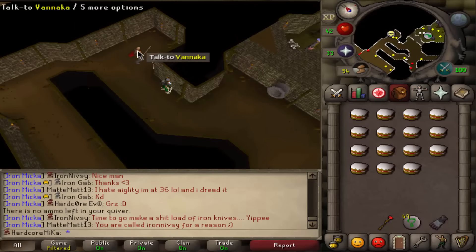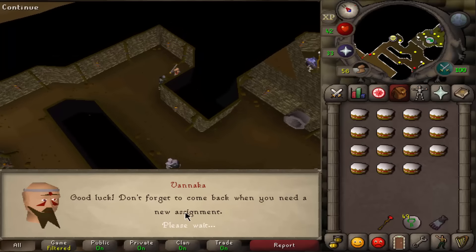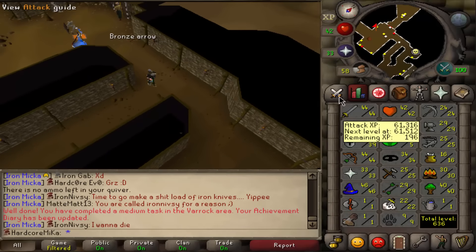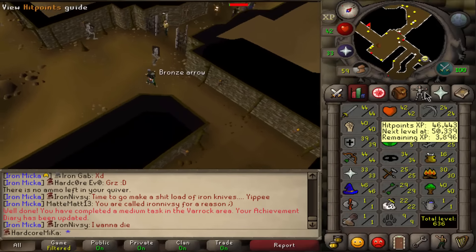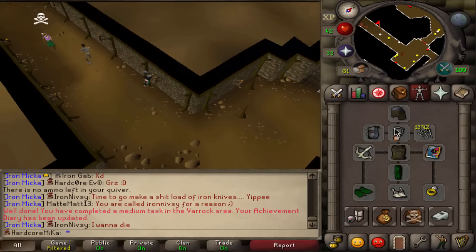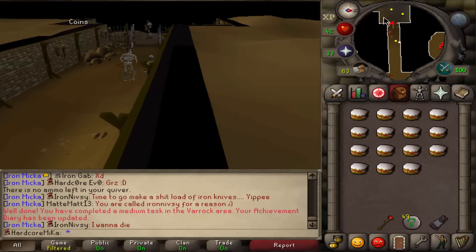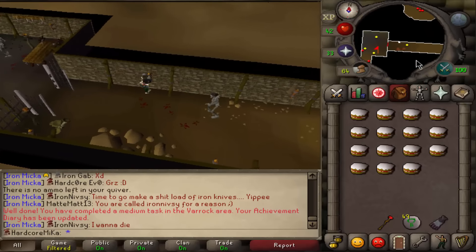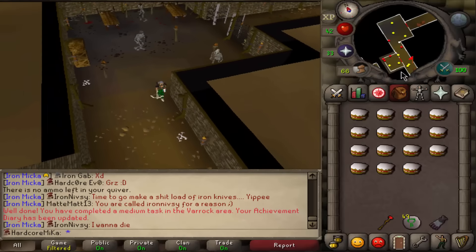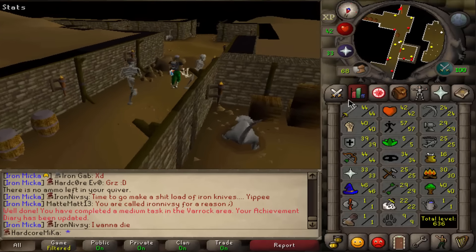I decided to relax a bit and grab a task from Vannaka. Ankous — that's a really nice task actually, and a medium task from the Varrock area. I'm going to try and get 40 Defense right now, training on long range. I need 50 Range to get Ava's Accumulator instead of the Attractor. I think I'll try to keep it range-based, even though getting a rune crossbow will be very risky. I'll finish Ankous and then grab more tasks, and now I'll start getting Slayer points too.